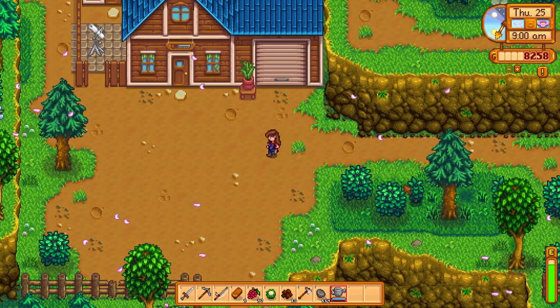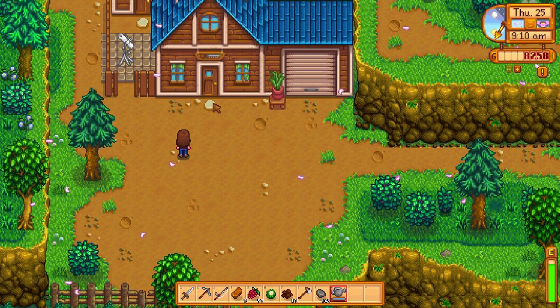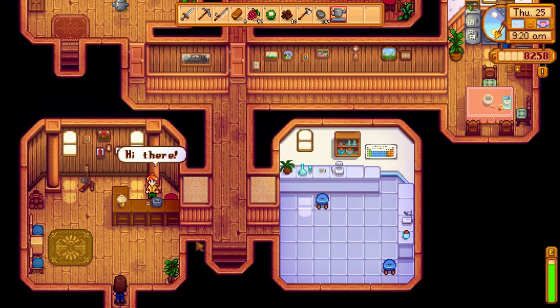I'm going to need to get a barn too, but a barn is 6,000 gold and that would be like most of my gold. I also need to buy an apple tree, which I think I'm going to do today. After I talk to Robin, I think I'm going to go to Pierre's and get my apple tree and upgrade my backpack, because I need to do both of those things.